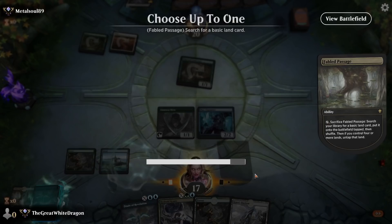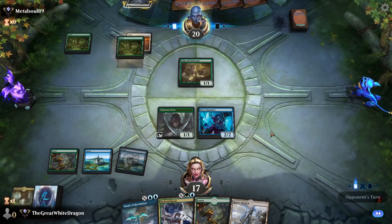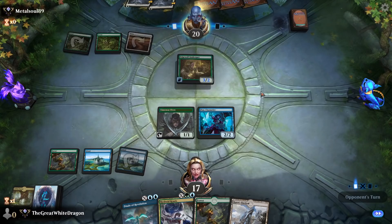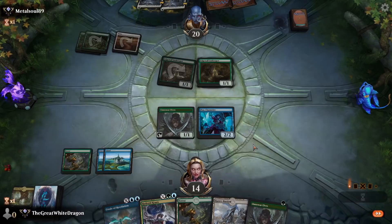Time to get it rolling and see what we can actually achieve here. I do not yet wish to use the Finale of Revelation. I may use a Hydrossis Crosses to draw one, or I could go for the finale — depends on what he does this turn. I think I'm gonna go for the finale, even though it's kind of risky business. Is he just a white and green adventure deck? I can't wait until adventure gets rotated.